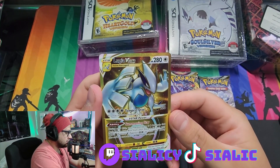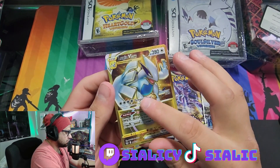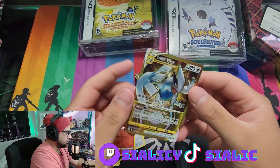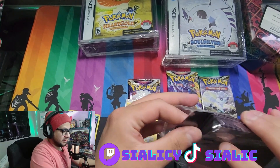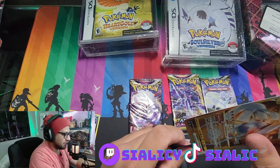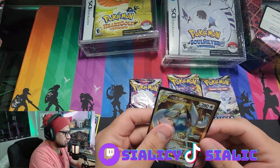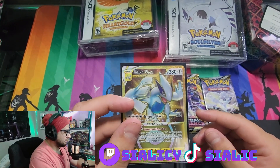Oh my god, a gold Lugia! I don't know what this is worth but it looks insane. Wow, look at the texture it's got on there. That's a pretty solid card. Imagine getting that from a random pack — although I mean, I did get the alternate art Giratina from the MJ Holding random booster pack, so honestly that's insane. Look how good that looks.